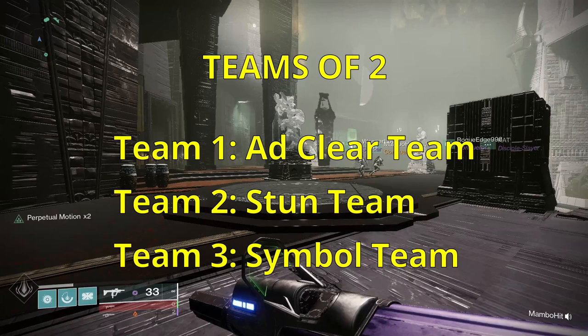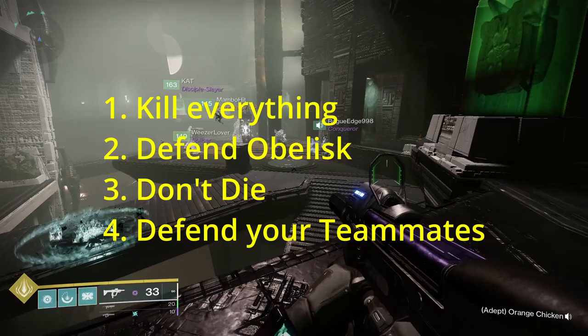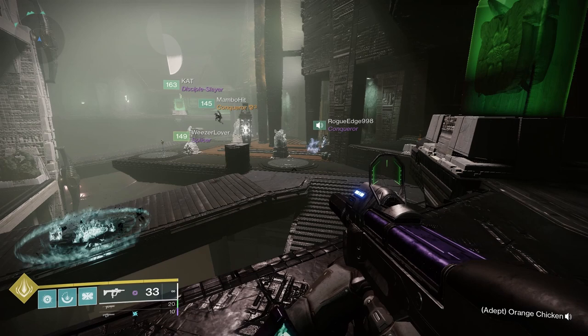Make teams of two with the following jobs. Ad clear team: first member goes to one side, other member goes to the other side. Your job is to kill everything to clear up the room, defend the obelisk, and defend your fireteam. Recommend roaming back and forth along this vantage point, spawn killing with Witherhorde and clearing the room in general.